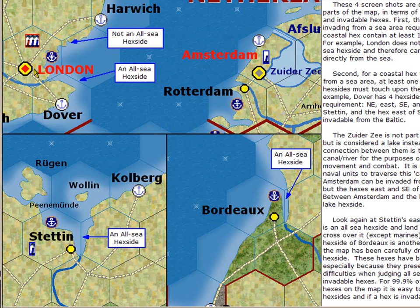The other crucial thing about all-sea hexsides is it determines whether you can invade the hex from the sea. So if you have units in the North Sea and you want to invade Dover, that's perfectly fine. If you want to invade Harwich, that's fine — it has an all-sea hexside. This hex due east of London has an all-sea hexside, but London itself cannot be invaded directly from the sea because there are no all-sea hexsides around London. A couple more examples: there is an all-sea hexside due east of Stettin — you cannot move land units between Stettin and the hex east of it, but units in the Baltic can invade due east of Stettin through that all-sea hexside. Similarly, Bordeaux has an all-sea hexside to its east, so units cannot move from Bordeaux eastward, but the hex east of Bordeaux can be invaded through that all-sea hexside.